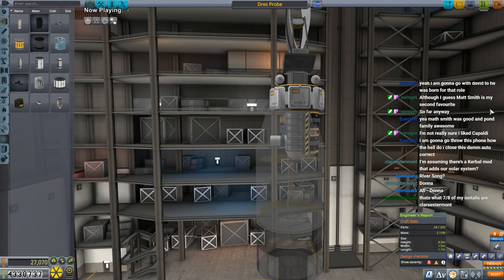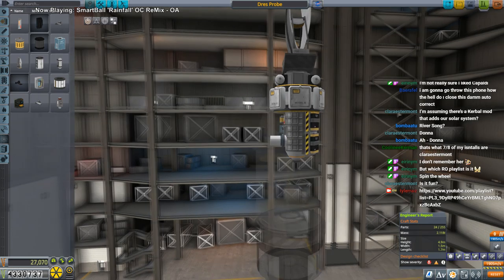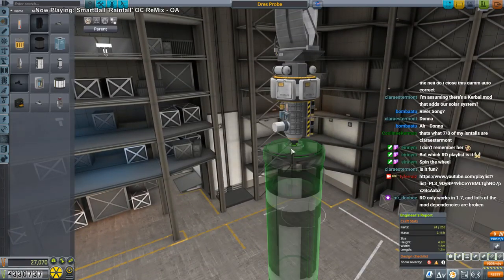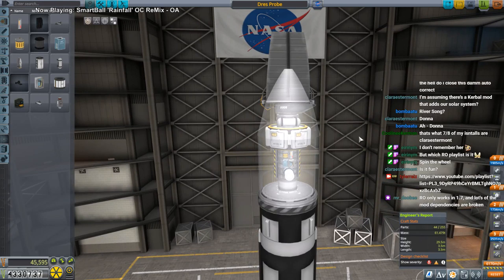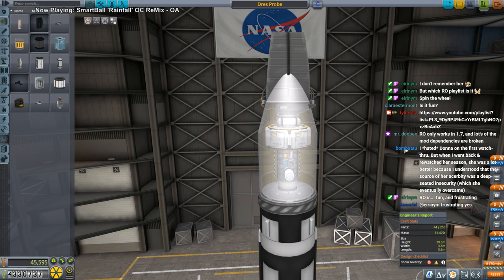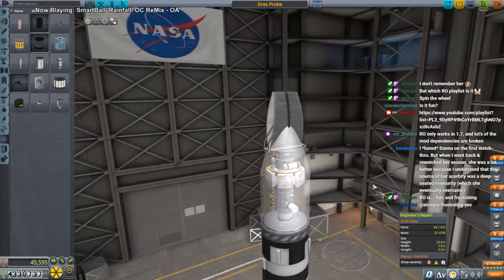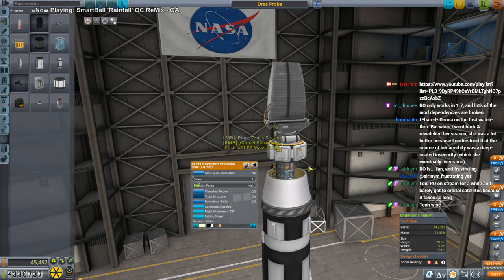Real Solar System is the mod's name. Is it fun? Yeah — when you achieve things in it they feel more meaningful, but it takes more time. It's not necessarily harder; you just have to remember a few more things. It's more of a time commitment. I'd recommend using it at version 1.6.1. You'd have to treat it like starting from scratch in KSP — learning to get to orbit, learning to get to the moon — the same learning curve and same frustration as when you initially started KSP.